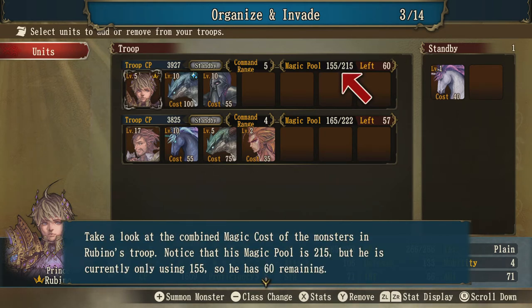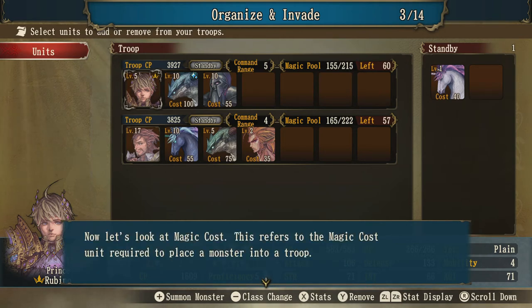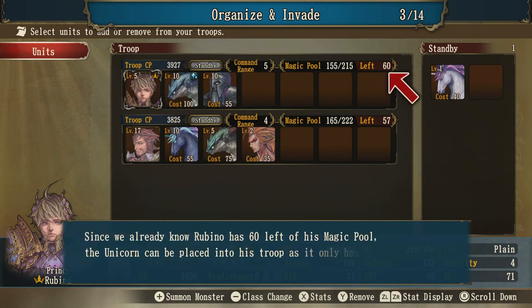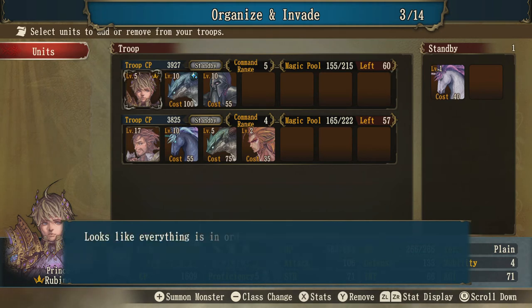Let's take a look at the combined magic cost of the monsters in Rubino's troop. His magic pool is 215 but he's currently only using 155, so he has 60 remaining. The magic cost refers to the cost required to place a monster into a troop. Since the unicorn costs 40 and he has 60 remaining, 40 fits into 60, so it looks like he can fit there.